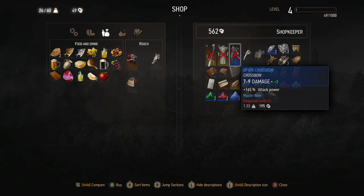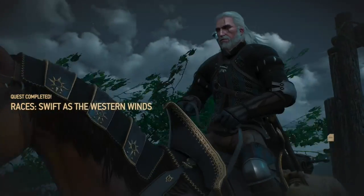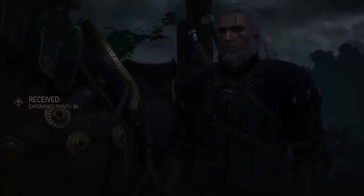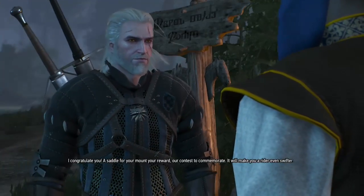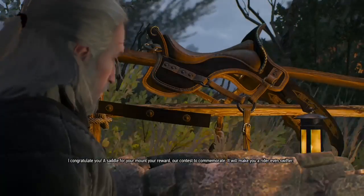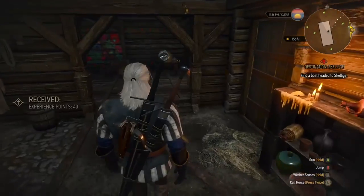This clip shows the saddle reward you get after beating him in the horse race. He says: 'Fearing mares may be swift as the wind, not quite as fast as my Roach though. I congratulate you — a saddle for your mount, your reward of the contest. It will make you a rider even swifter.'